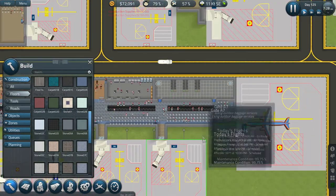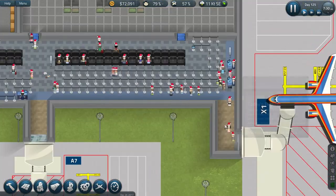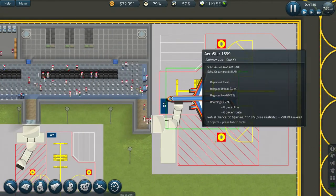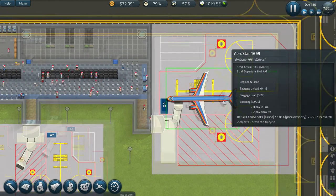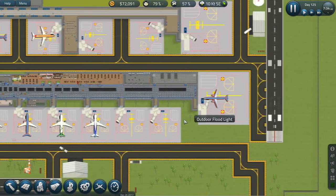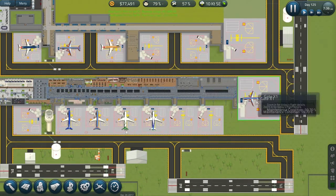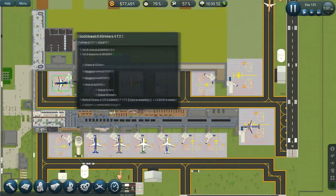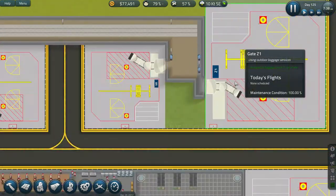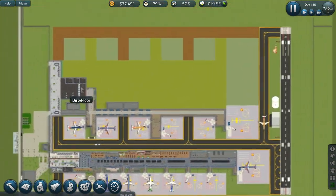We're going to figure out what else we need to do here in the future — some more trash cans and a few more things like that. We have a smaller gate down here using the X1 gate. I've gone through and done a lot of quality-of-life stuff. Made all my gates in terminal A gates except for the extra large. All the terminals down here are B gates except for zebra one. So we're going to start extending out here — we were just short on cash.